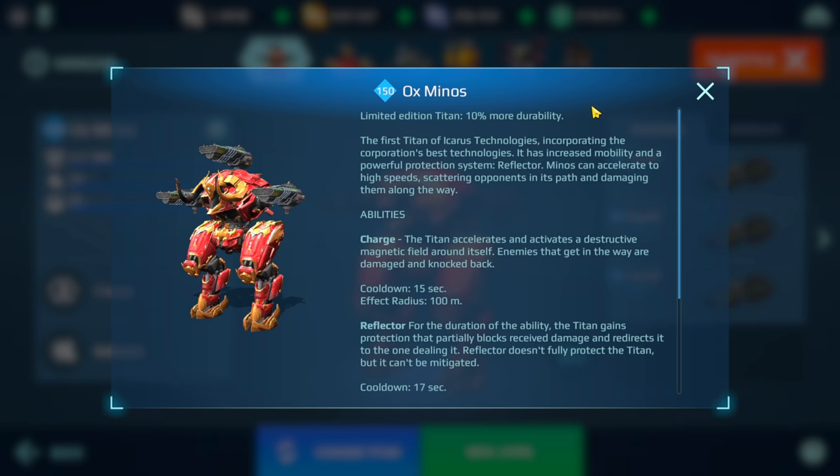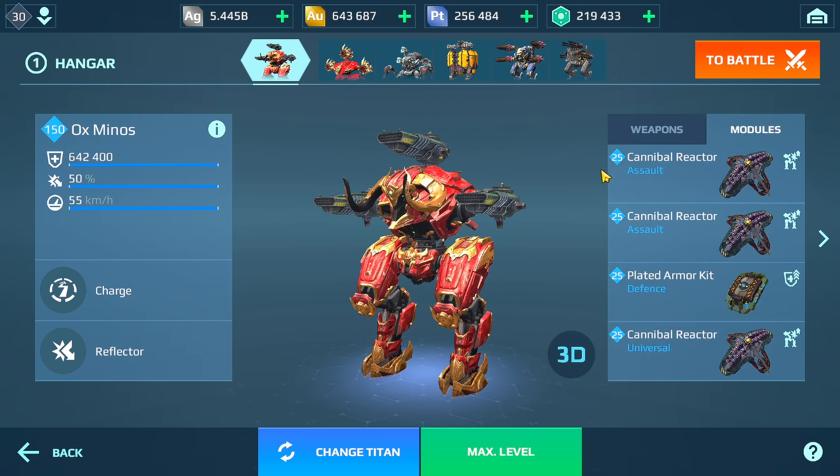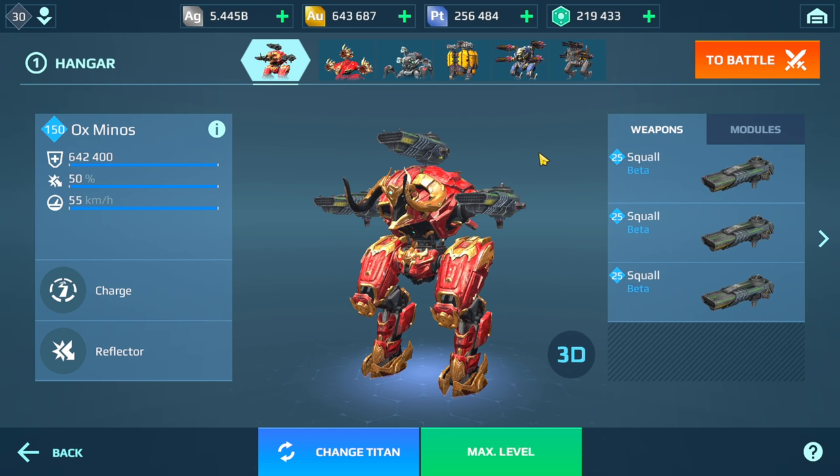What I'm going to do today is run two games with the Ox Minos using the Squall. We have cannibal reactors and plated armor on here. The first game will have Squalls, and the second game I'm going to use Retaliators. Before I get going, if you are new to the channel consider subscribing, and if you enjoyed this video make sure to leave a thumbs up.